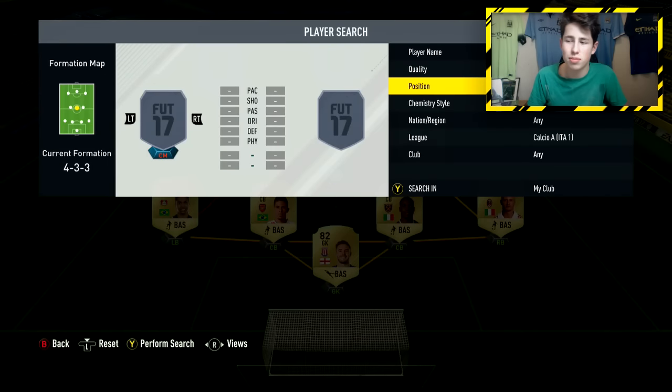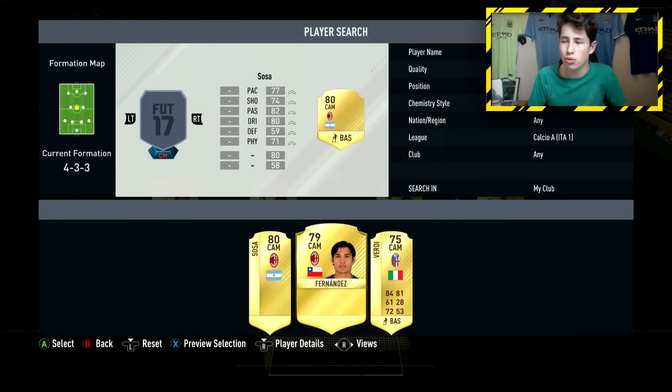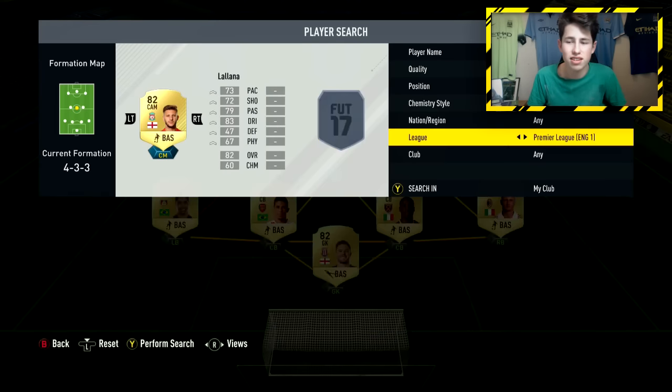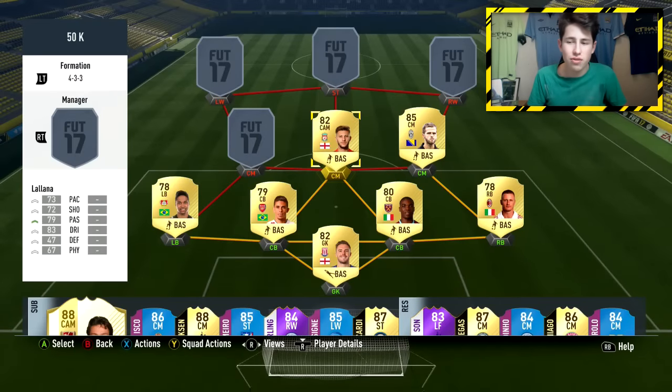In the middle of the pitch is the more attacking midfielder — the player who gets forward and scores the most goals. He's in the Premier League, plays for Liverpool, and it's Adam Lallana. I don't see many people using him, but he's got 5-star weak foot and 4-star skill moves, which means he can shoot on either foot. His long shots from the edge of the penalty area are really good. Using the Maestro chemistry style boosts his shooting, passing, and dribbling, giving him a really well-balanced attacking card.